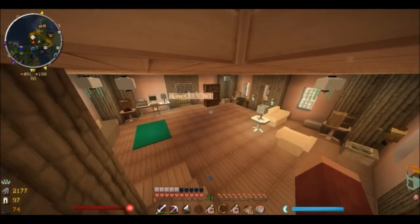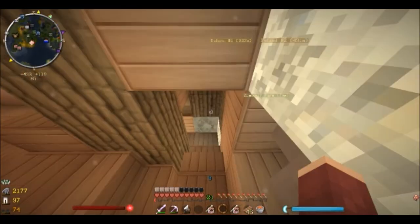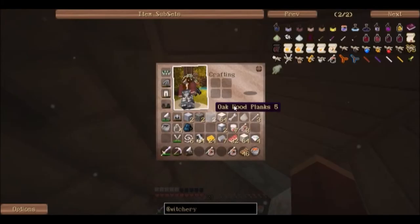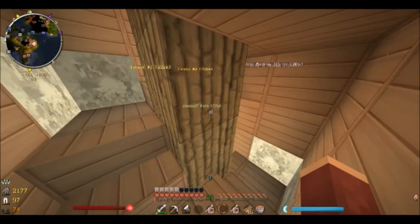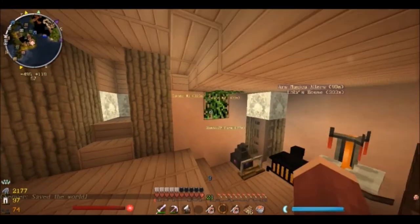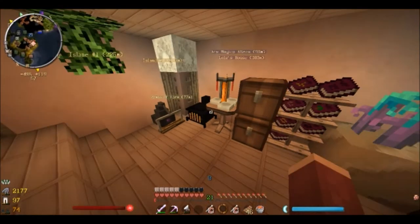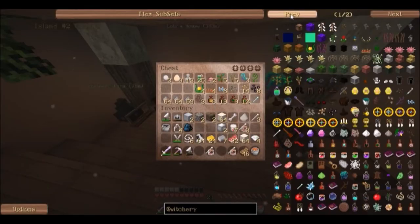So now we need to get all the things to make the thingy. Wait, how do you make a poppet? We need the Spanish moss. We have three. No progress.